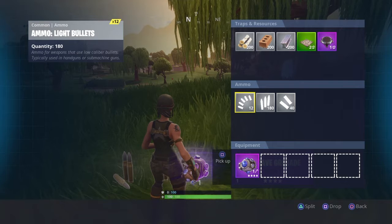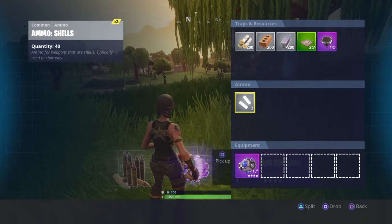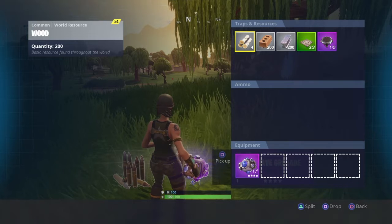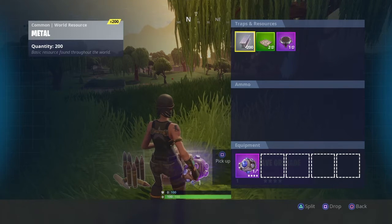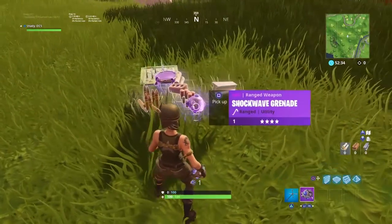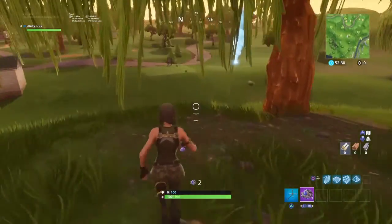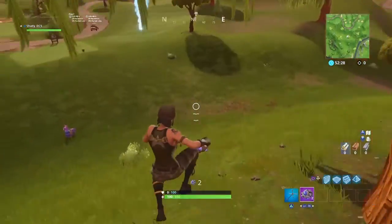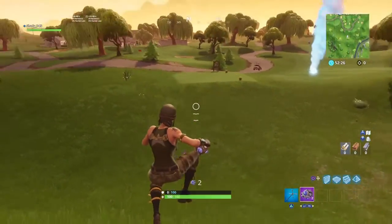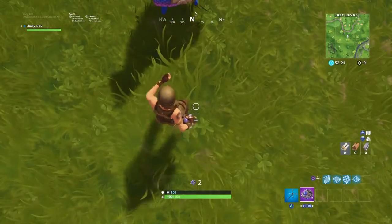Go ahead and empty all the resources and ammo. What you want to do is basically put yourself in front of the shockwave grenade and just launch yourself through the llama — it's going to break the llama and all your resources and ammunition are going to double or triple. Go ahead and try it out.